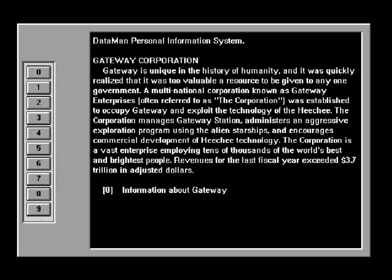Gateway Corporation. Gateway is unique in the history of humanity, and it was quickly realized that it was too valuable a resource to be given to any one government. A multinational corporation, known as Gateway Enterprises, often referred to as the Corporation, was established to occupy Gateway and exploit the technology of the Heechee. The Corporation manages Gateway Station, administers an aggressive exploration program using the alien starships, and encourages commercial development of Heechee technology. The Corporation is a vast enterprise employing tens of thousands of the world's best and brightest people. Revenues for the last fiscal year exceed $3.7 trillion in adjusted dollars.